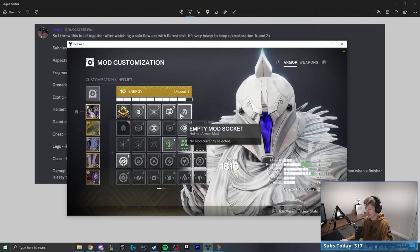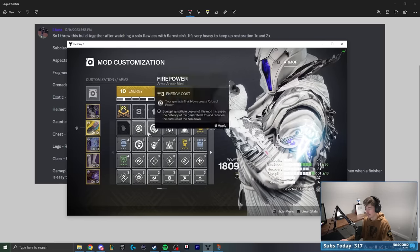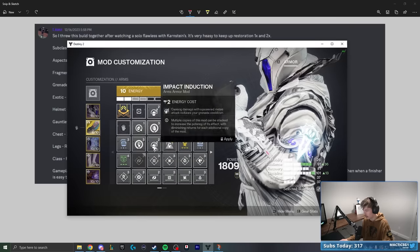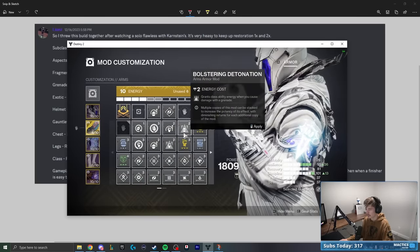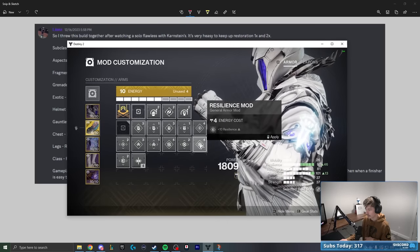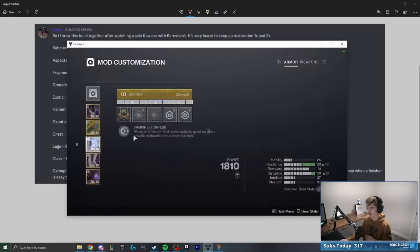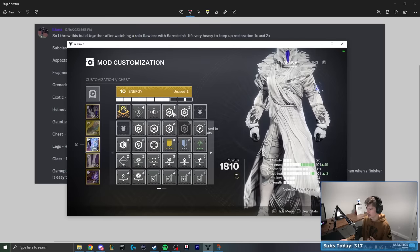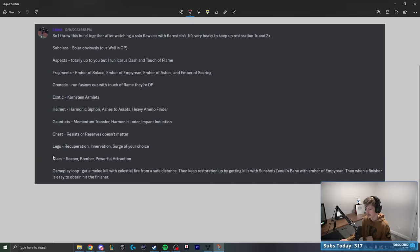On the gloves: Momentum Transfer, Harmonic Loader, and Impact Induction. Momentum Transfer means causing damage with a grenade reduces your melee cooldown. For the chest: resist or reserves — one of each is usually a good go-to. For the legs: Recuperation, Innervation, and the surge of our choice. Since we have Harmonic Siphon and Harmonic Loader for Solar, we'll go with Solar Surge, and tier 10 resilience goes on the arms — always love that.